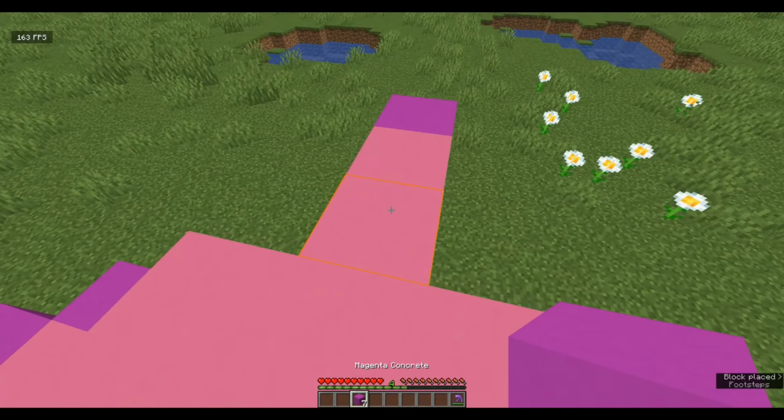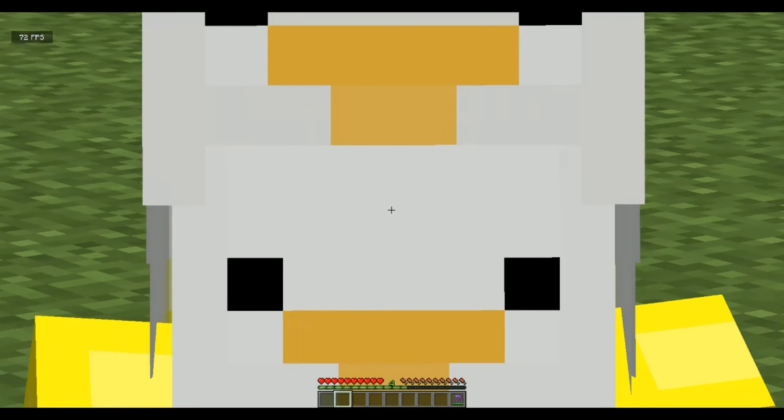Keep going one more until you have two pink concrete left — place your pink concrete like this. Come out one, two, three, four blocks and place a magenta concrete there. Get back on top of the axolotl and go from here all the way back to the head using magenta concrete. And that is your axolotl done! They look so cute — oh yeah, look at that, he's so cute! Anyway, that's gonna do it for this video guys, see you in the next video — bye-bye, Goose out!